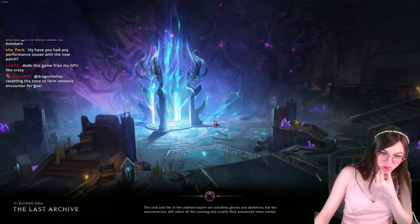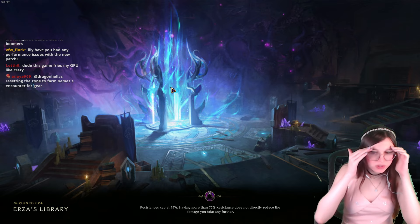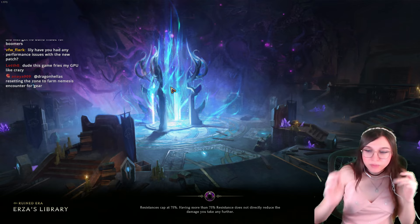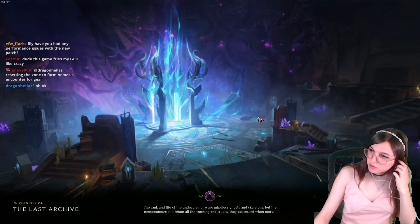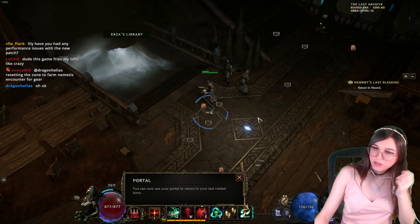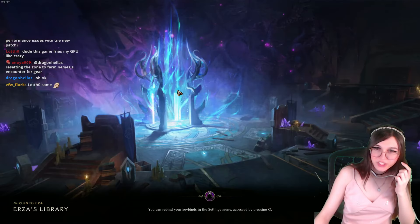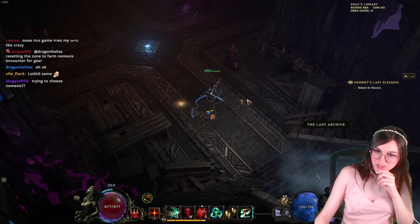I think the best zone to do this in is definitely Urza's library. You just keep resetting it to get the Harbinger, then you click on it and it's only level 10 — and then boom, big loots. Yeah, resetting the farm nemesis encounter seems pretty OP if you want Exalted gear early. Get Exalted and you get LP gear.